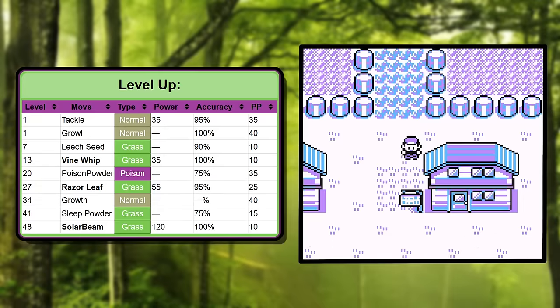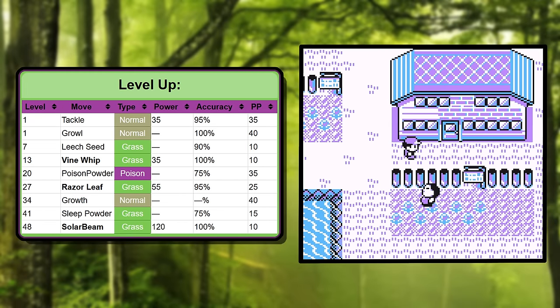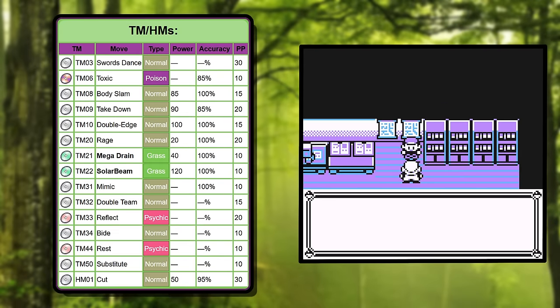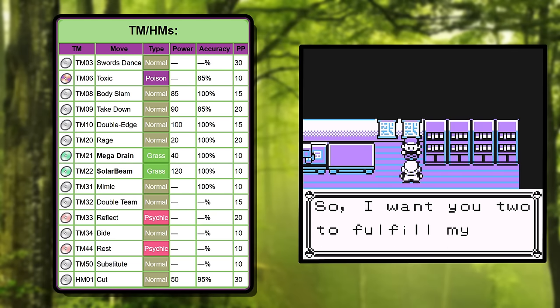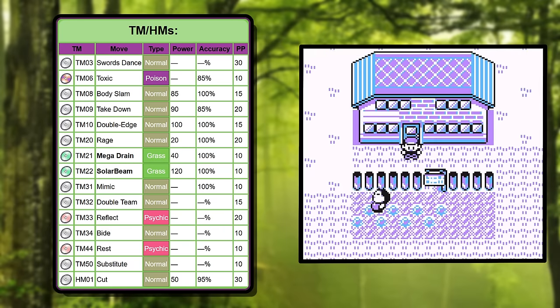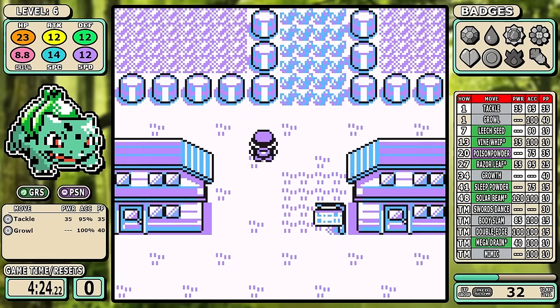Maybe they thought Bulbasaur and its entire line would be too strong with an early Sleep Powder — what do you guys think? As for the TMs, coverage is not a word Bulbasaur knows. All the damaging moves are either Normal or Grass, but there are a couple of standout TMs that will elevate our little Bulby boy. Swords Dance and Body Slam — it's like peanut butter and jelly — and Bulbasaur is going to have a lot of sandwiches before this one's over.